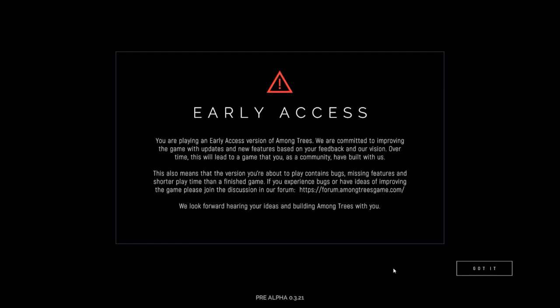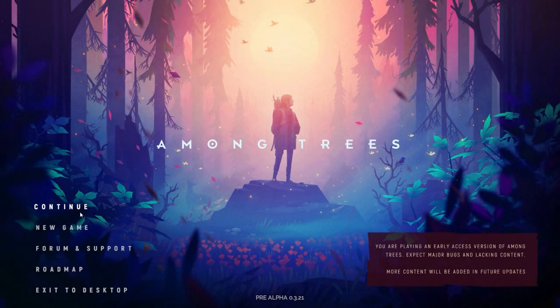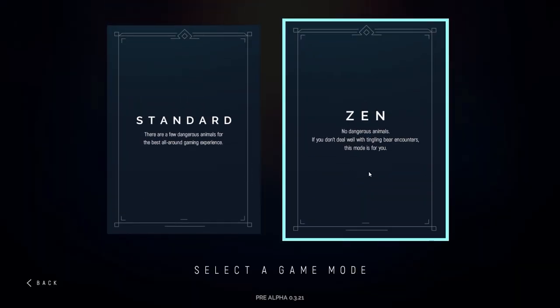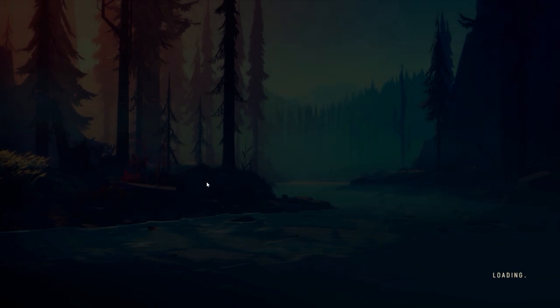Hello friends and fellow explorers. We're going to play Among Trees — just to give the early access warning, there may be things that are wonky, we'll find out. Now let's start a new game and I think we're going to do the zen mode. There's no dangerous animals, we don't have to worry about anything. We're going to take it easy because that's what we're all about right at the moment.